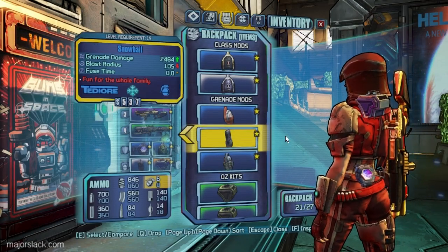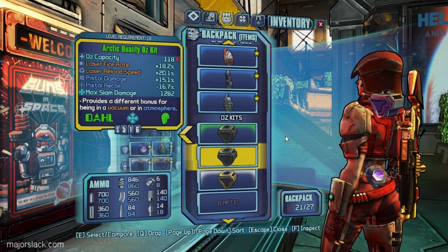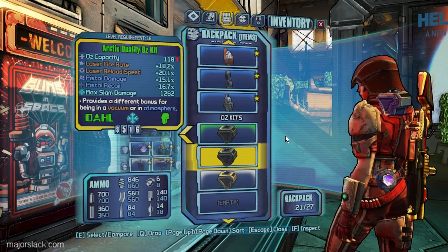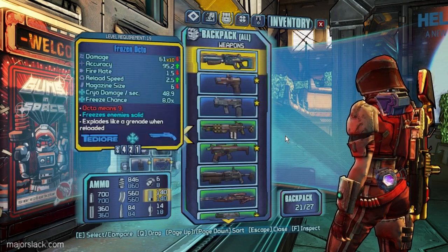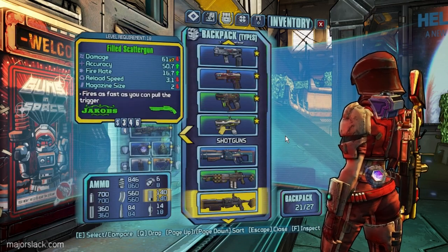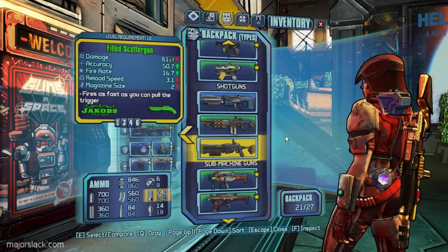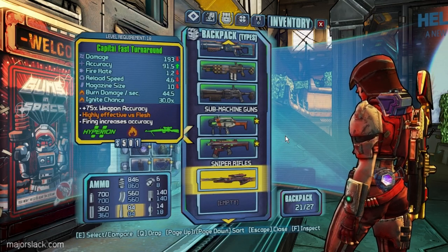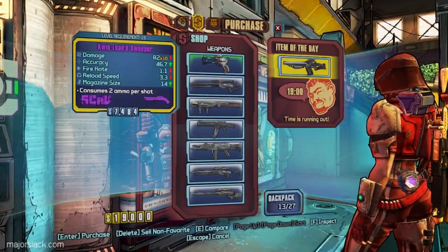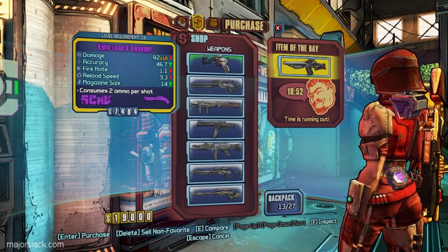We're definitely giving that guy a star - this is going to be very useful. A couple of odd kits. Duality: laser bonuses in a vacuum, pistol bonuses in an atmosphere. These duality Oz kits just drive me crazy, and you're getting sold. A shotgun-style laser - no thank you. A potent Stalker - the Hulk variety TORG shotguns are much better, nothing doing there. And a Hyperion fire sniper with a 1.2 fire rate - all that stuff's going.